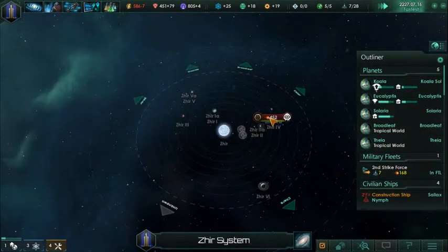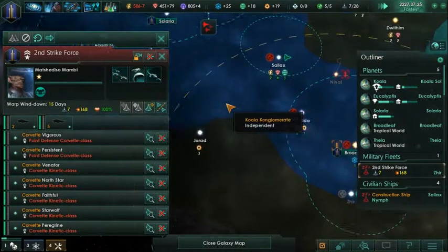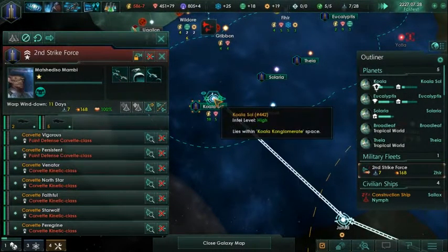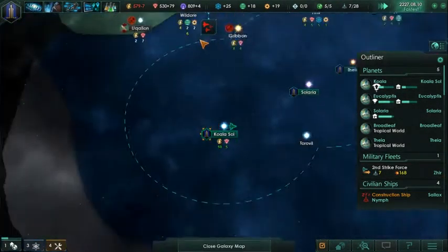Are there still enemies here? Still hostiles? Yeah there are. You know what, go back home - go back to your home world, go home.